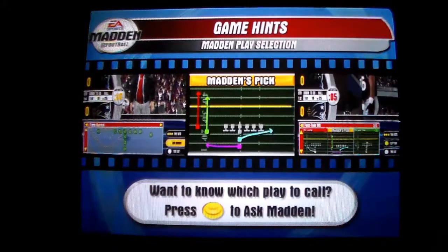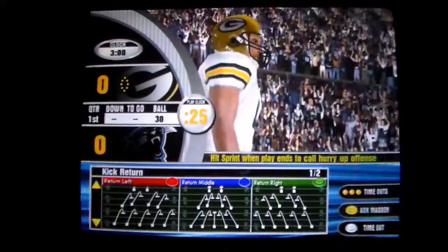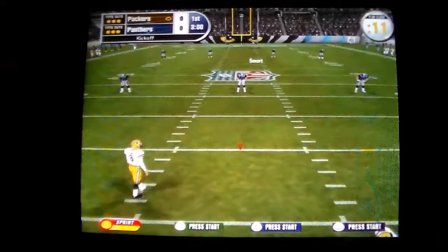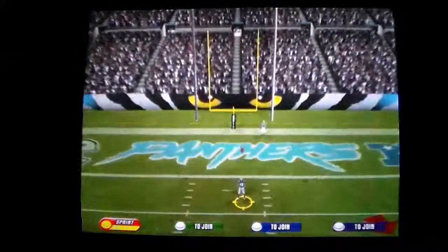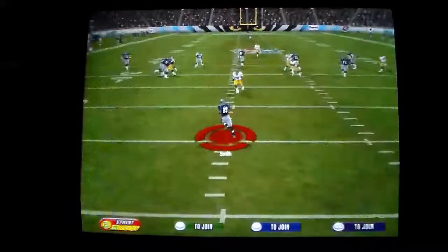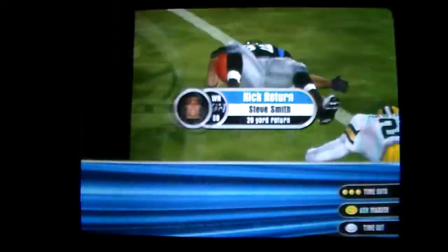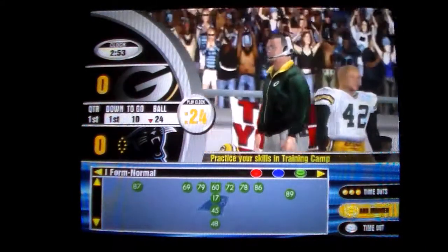Want to know which play to call? Press yellow to ask Madden. Much anticipated game — ready to begin. So let's do this. Hold down yellow to sprint, double tap to spin. I sprinted right through him — Steve Smith. One of the cool things is it's all the teams from 2005.